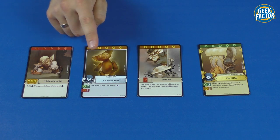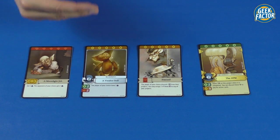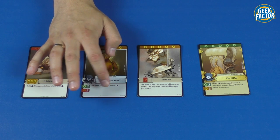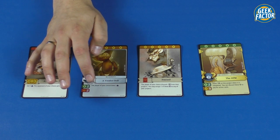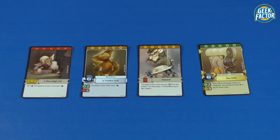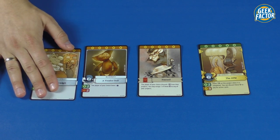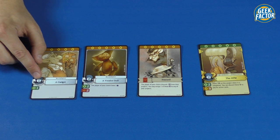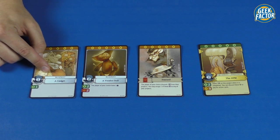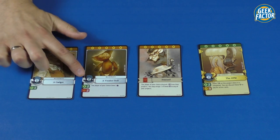Blueprint cards have a few more details. They show the cost you need to pay to complete the project, the text showing what happens after you've completed it, and the number of prestige points you receive. Not every blueprint card has an effect text — some only award prestige points as a reward, and those cards are usually cheaper.